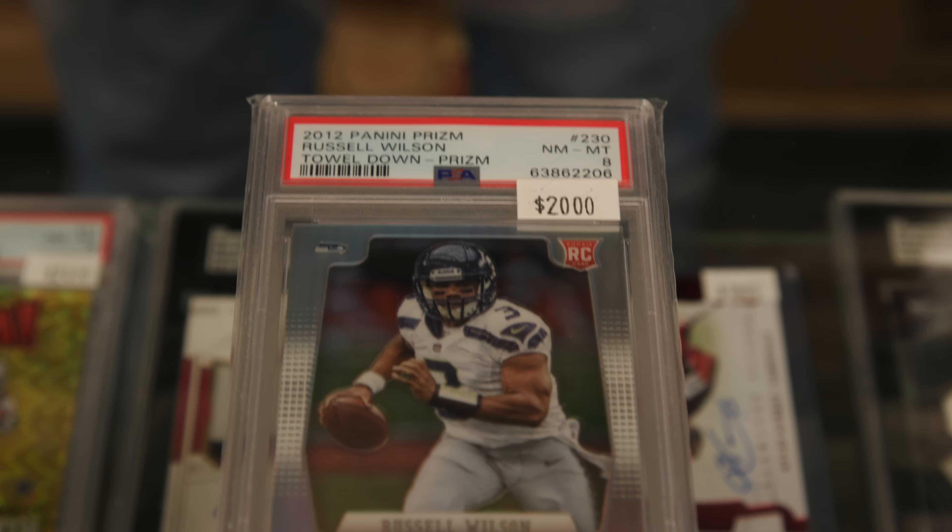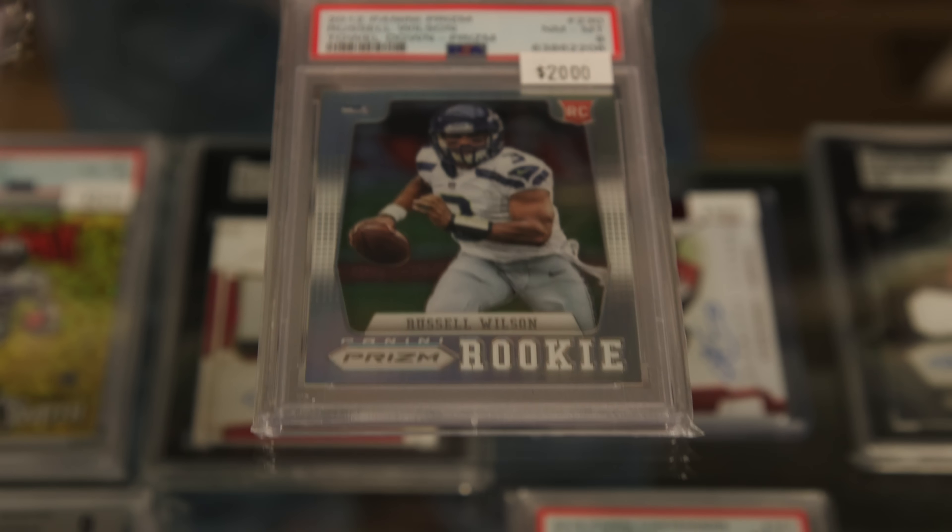Lastly, kind of been forgotten about a little bit lately but one of the best players in the game — this is the Russell Wilson rookie card from Prism. This is the silver variation, the tougher version of the card, a PSA 8 near mint condition, and it'll run you about $2K. So we've seen our baseball and football showcases — next week we're doing basketball.